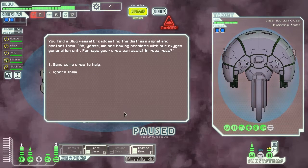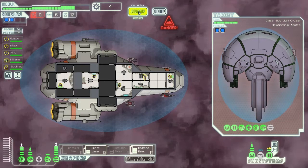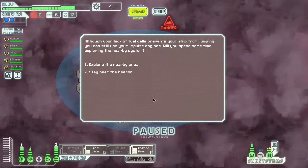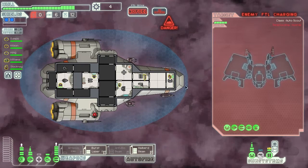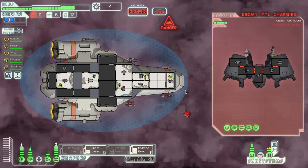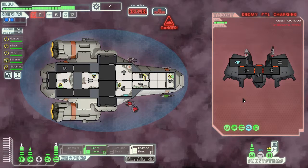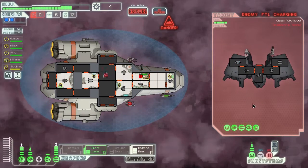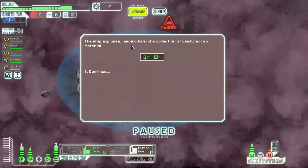You find a slug vessel responding to the distress. We are having problems with our oxygen generation unit — perhaps your crew can assist in repairs. You know better than to trust the slugs. You cut communications and prepare to jump. Unfortunately I can't jump. Explore the nearby area — we might be able to get some health from this guy. This is an auto scout with a laser. They're now pretty much charged — please miss. Oh thank god. Burst laser and Halberd Beam — we can knock them over in two seconds. They don't even have shields. Halberd beam — two, four, six — they're dead. We've got three fuel now.